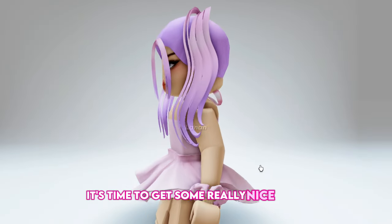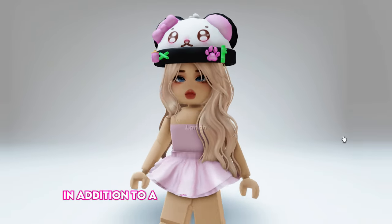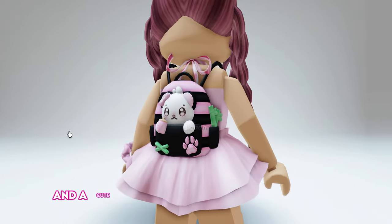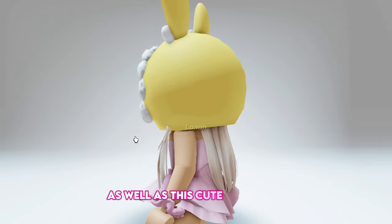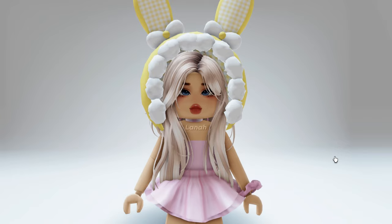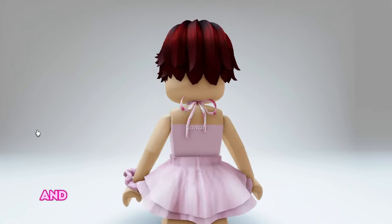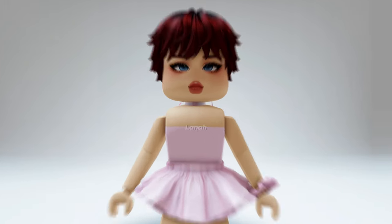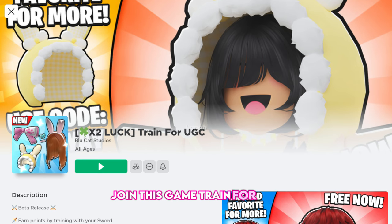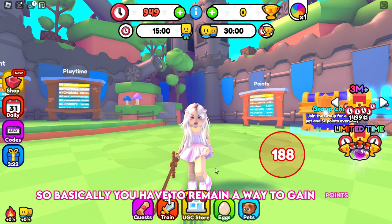It's time to get some really nice items, such as this lovely bubblegum hair, in addition to a bamboo-eating panda beanie, and a cute bamboo-eating baby panda backpack, as well as this cute bow hood, and this adorable ginger hair with bunny ears, and so much more, such as this red messy bangs hair. Join this game, Train for UGC. Basically, you have to grind to gain points.